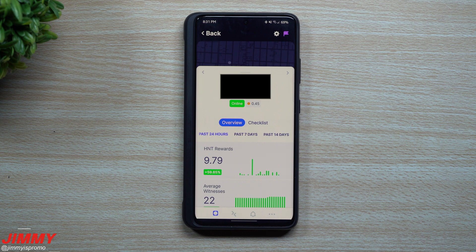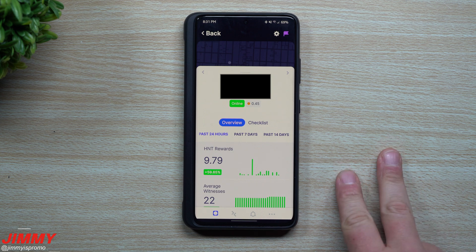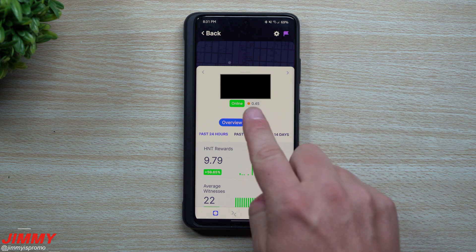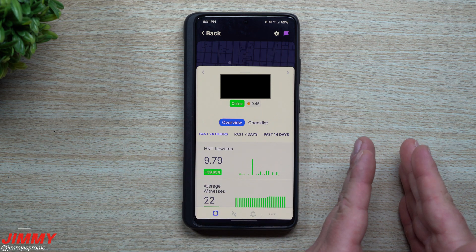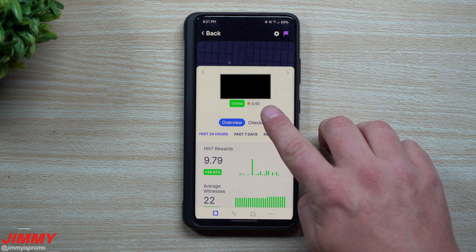It really depends on where you're located and how many hotspots are around you. Even though you're degraded, you can still earn quite a bit with many witnesses nearby. Some earnings might be at the full 1 reward scale, or down to 0.8, 0.76, or 0.5. I actually had two hotspots near each other that degraded both of them down to 0.5. When you move a hotspot, it takes about 2,500 blocks — roughly six to seven hours — to reset.